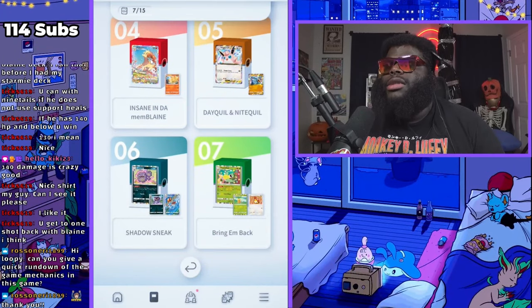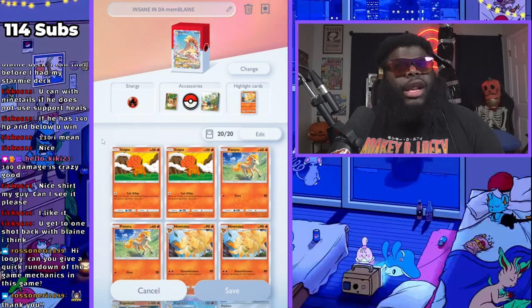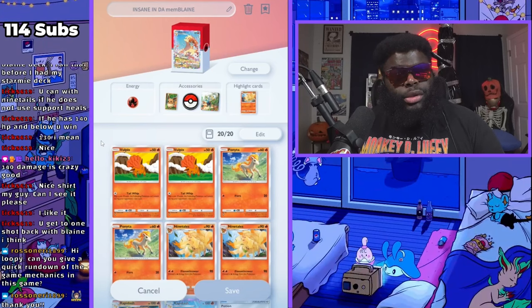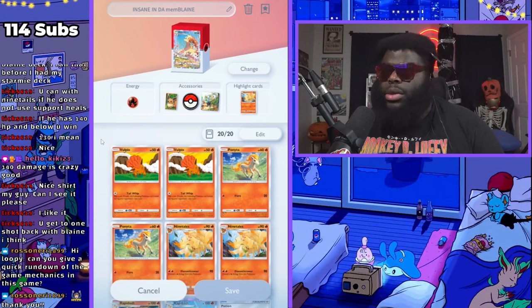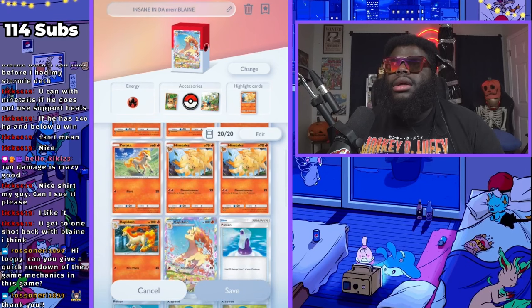The deck I was just using is called Insane in the Memblane. So this is my deck. Obviously, some Pokemon have to evolve and some of them don't. In this case, this deck revolves around Pokemon that all have to evolve. I only have two sets of Pokemon: I have Vulpix and Ninetales, and I have Ponyta and Rapidash.